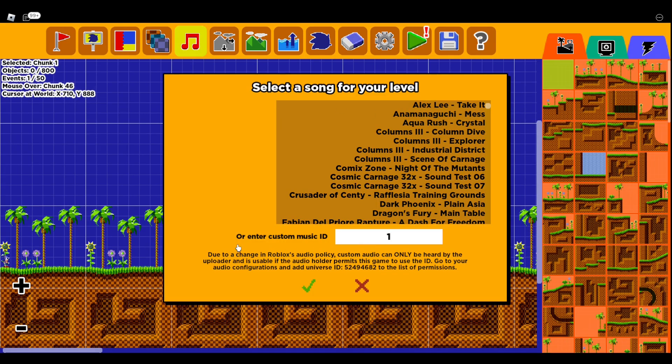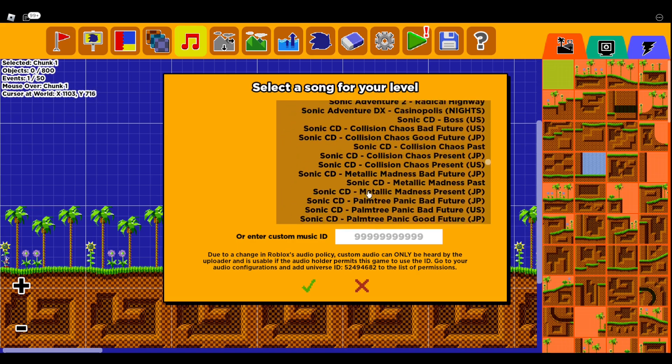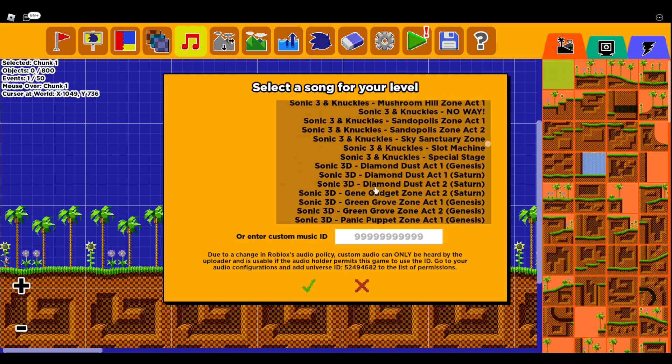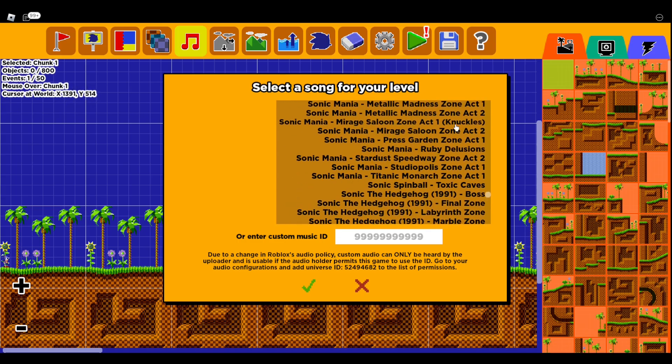Then you have Music. You used to be able to put in whatever Music ID you wanted, but after the Roblox audio update, you can't really do that anymore — you can only use Roblox's audio. They also have a lot of in-game level sounds. You can pick whatever one you want for your level. They've got Collision Chaos, Metallic Madness, Sonic Adventure 2, Sonic 3D, and they even got stuff that's not related to Sonic — like Columns, Aqua Rush, they even got Undertale for some reason.